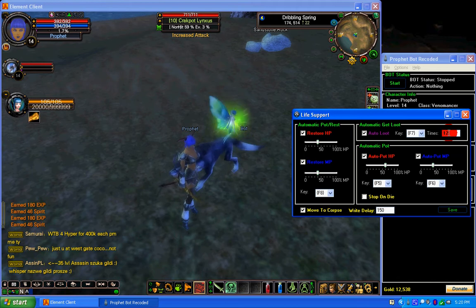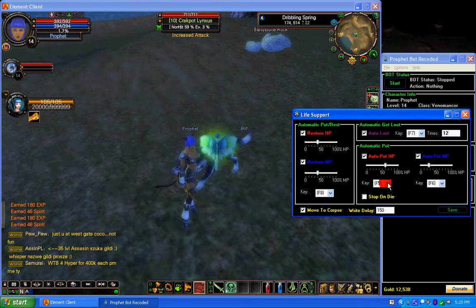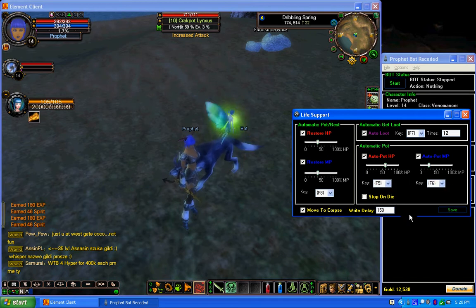For every four times it loots is one second, so if you want to loot for three seconds set it to 12. This is your Auto Pot for hit points and Auto Pot for mana points. This functions off the same setup as the restore — you set a percentage at which you'd like to hit the pot, and here are the keys you press to do it.